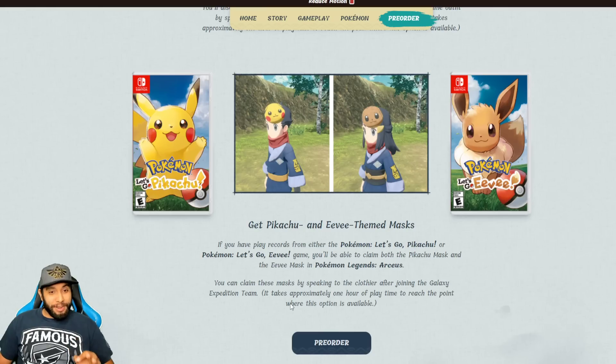And I believe the last one is Pokemon Let's Go Pikachu and Eevee — you're going to get a mask respectively for whichever version you have. So if you have the Pikachu version, you'll get a nice little Pikachu mask, and if you have the Eevee version, you'll get a nice little Eevee mask.